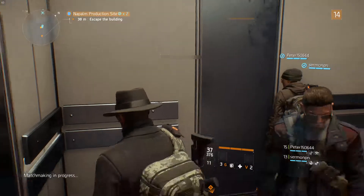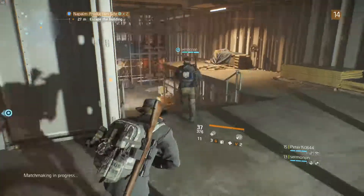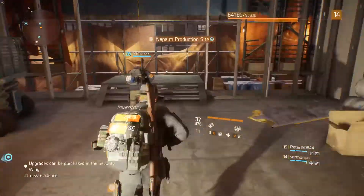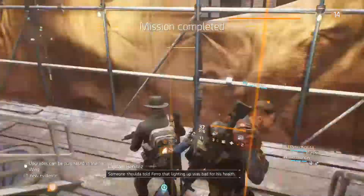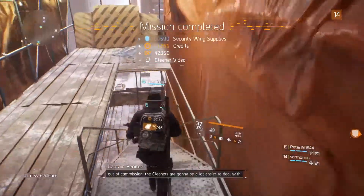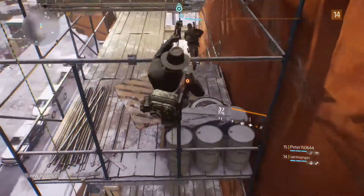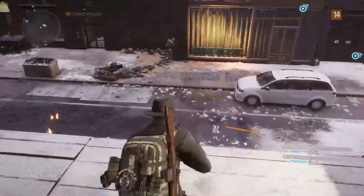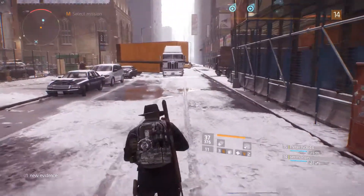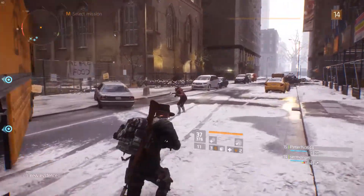Now we need to make our way downstairs and get out of the building as quickly as we can. Agent on your team is down, requires assistance. Come on buddy, are you taking care of it? Where are you? Here somewhere? Not sure. I would most definitely suspect we have to get out of the building as quickly as we can. Yeah, he's back up.